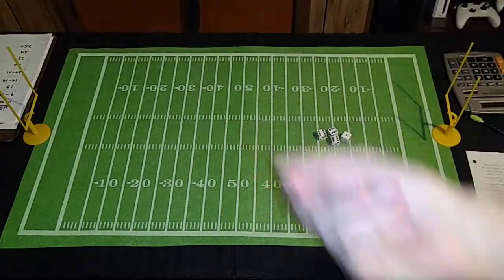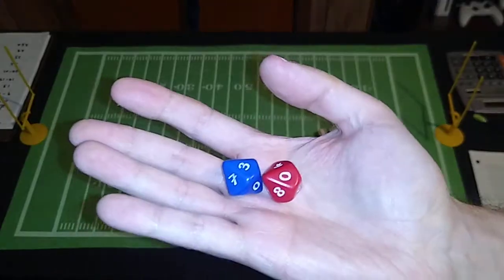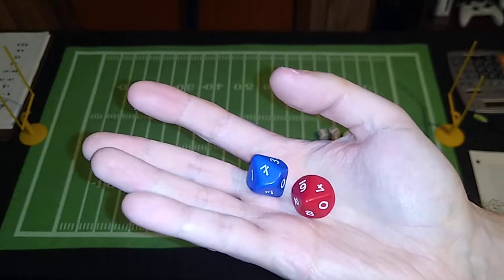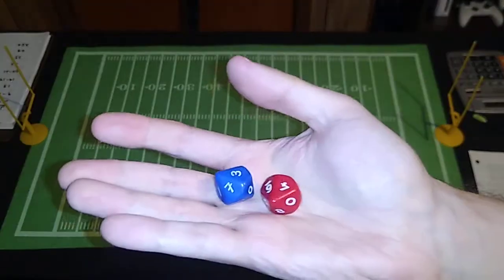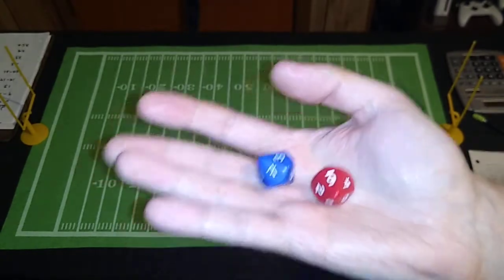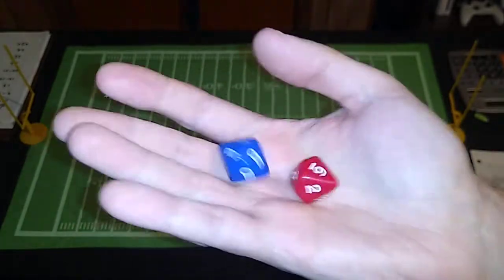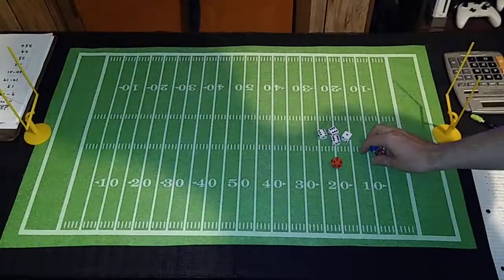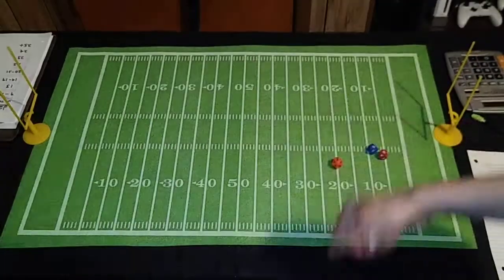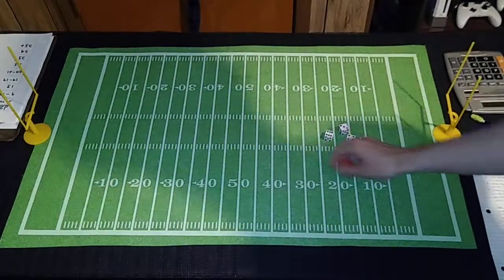You'll also need some 10-sided dice — this is optional — in case you're going to use my optional weather conditions rule, which is something I came up with. These two colors are technically known as 100-sided dice together. One color represents the tens digit and the other color represents the ones digit. We'll only be using this if we roll with the supplemental weather conditions rules. Otherwise, once you have the stats rolled for offensive and defensive ratings, all you'll need is a 20-sided die to actually play this simulation game.